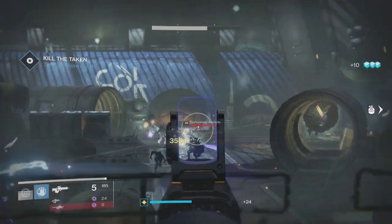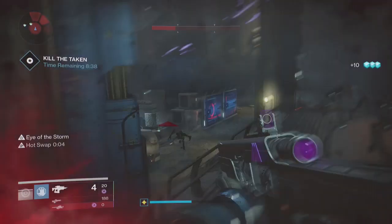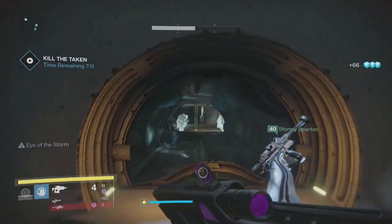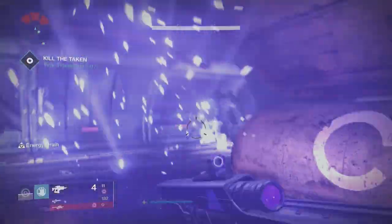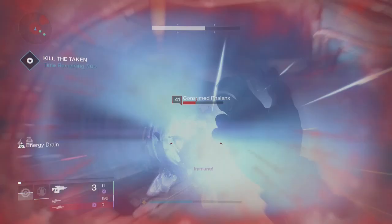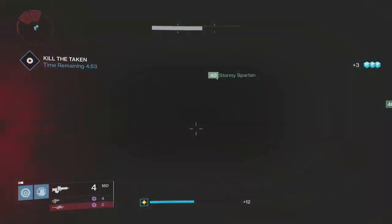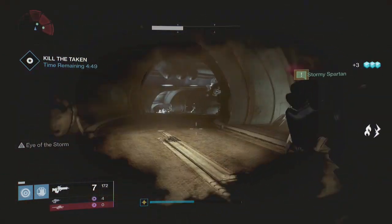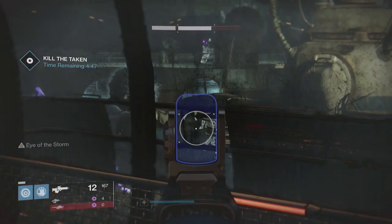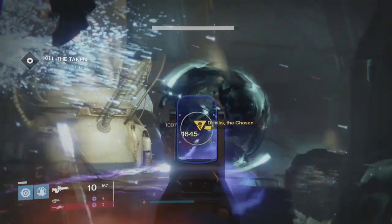You're going to need to be clearing all the enemies in the rooms. You can then make your way through the alleyways up until the final room. There's going to be a giant taken captain which you're going to kill. He is going to be spawning adds constantly, so it isn't worth taking care of the adds — just focus your attention on him straight away. It is worth having a Weapons of Light to help you do extra damage.